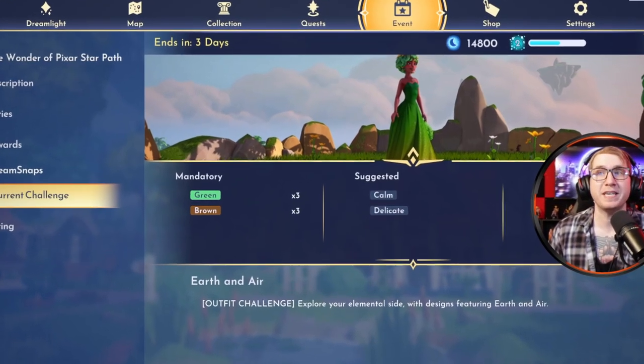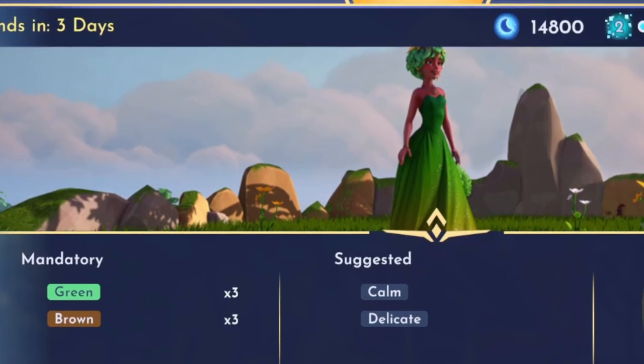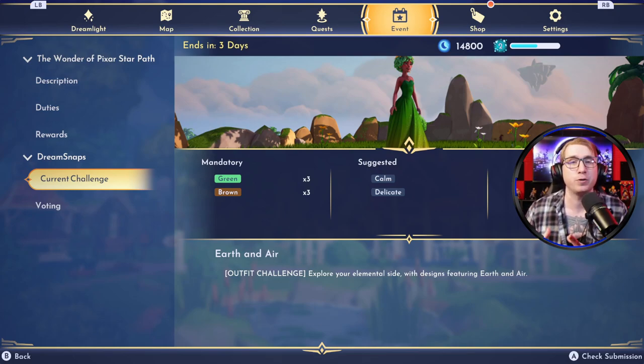If we look at the example photo they gave us, the example does just that — the outfit itself embodies earth, but the overall design of the photo embodies both earth and air. I want to be clear: I'm not saying you can't make an outfit that embodies both earth and air. I'm just saying that you don't necessarily have to. The example photo is proof of that.